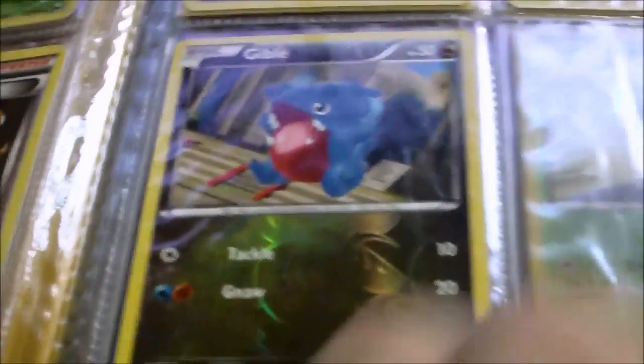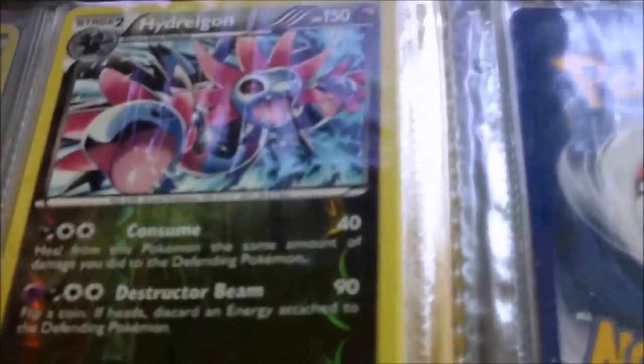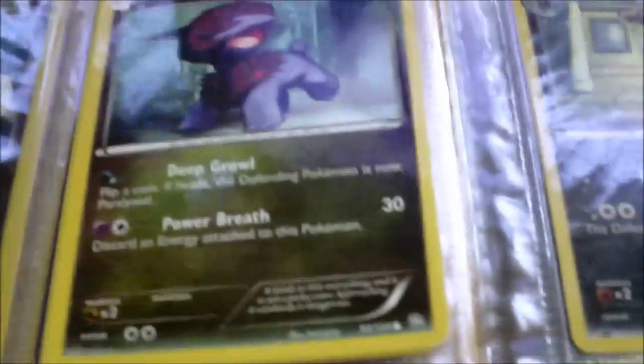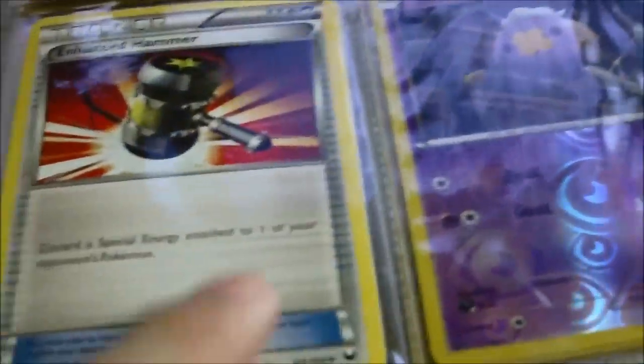And now Dragons Exalted: Gibble, Ampharos. Gigalith is two dollars. Hydreigon — one fifty, because that's rare. This one as well. Dino, Golett, Foongus. These are from Dragons Exalted, by the way. Altaria Holo, that's two dollars. Enhanced Hammer is just a placement card, so if you're interested in Enhanced Hammer, that will be seventy-five cents.